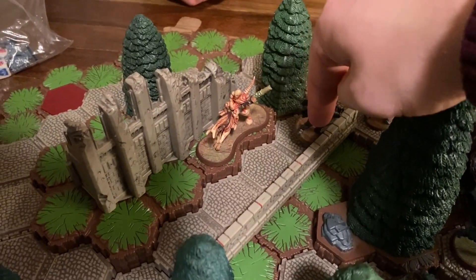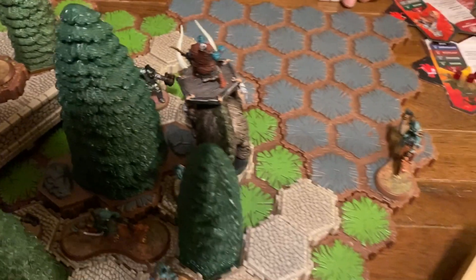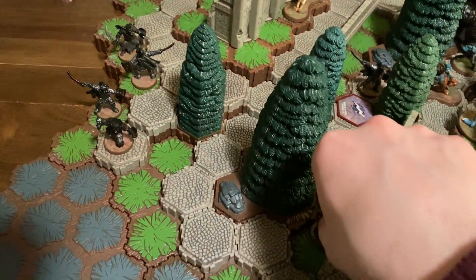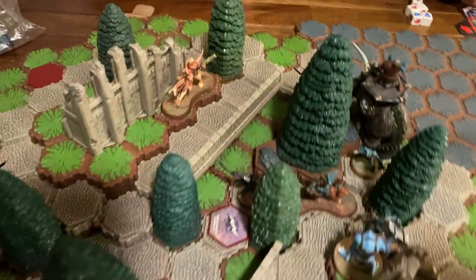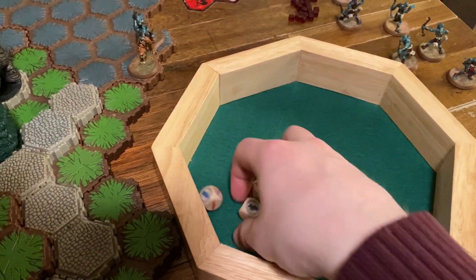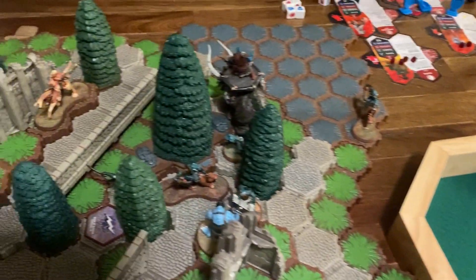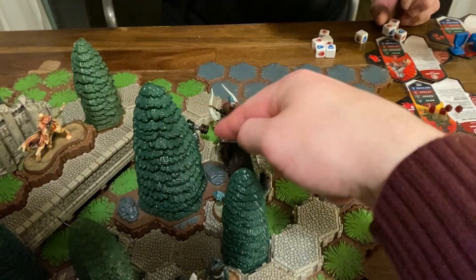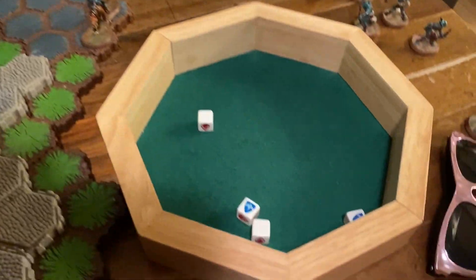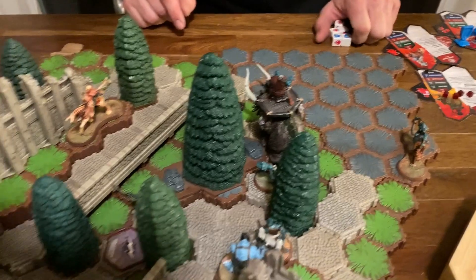Moving in on Hrognak. We'll attack the Swag Rider first for four — two skulls, Swag Rider rolls three — got him, barely. And then attack Hrognak from that guy over there for two — and blocks. Oh darn. That's my turn.